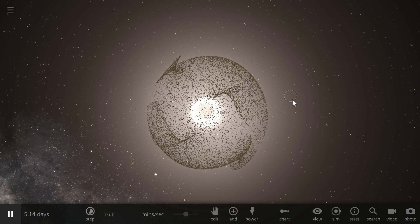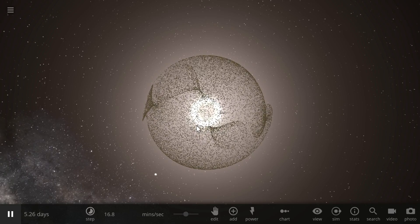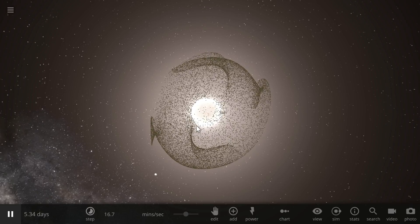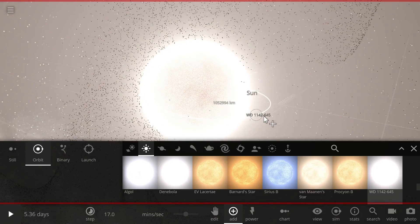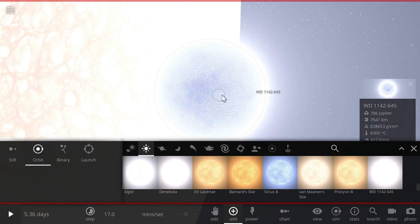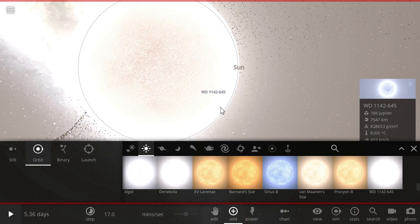I'm talking about white dwarfs. One day our sun will become a white dwarf and it will still produce quite a lot of energy — maybe not as much as right now, but it will be energetic and will last for trillions of years. On top of that, it will be much, much smaller in size. If I were to compare our sun to a typical white dwarf, you would see it's much, much bigger than a typical white dwarf. White dwarfs are really small — basically the size of a typical planet. So to create an actual sphere around them, you wouldn't need as much material because you could create it at a much closer distance.